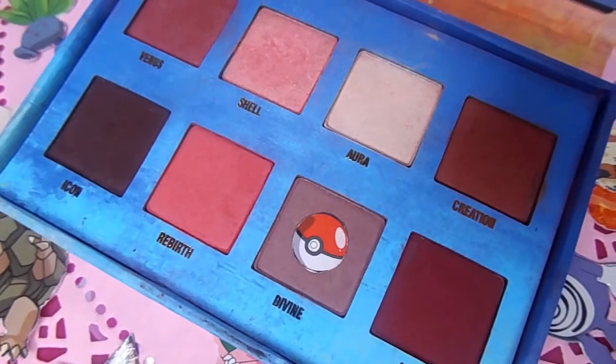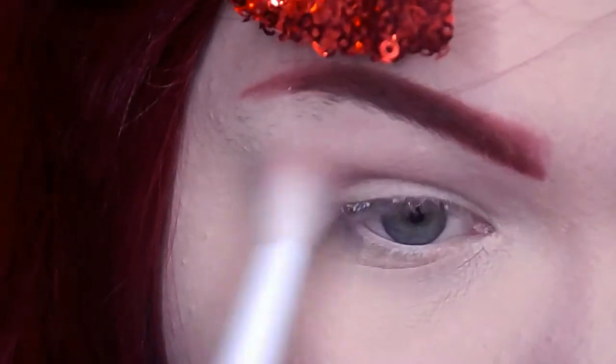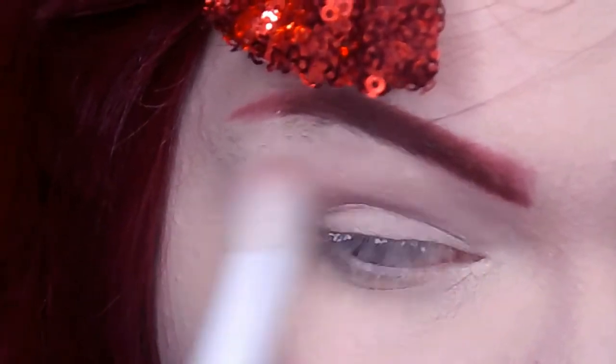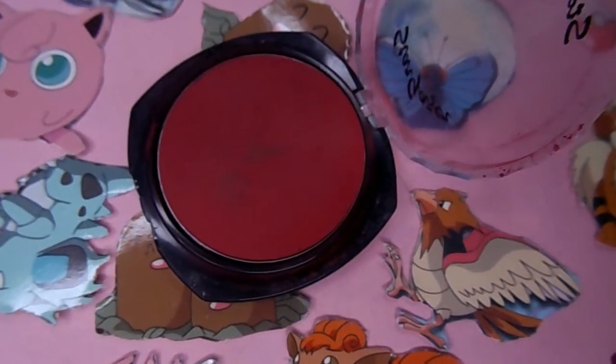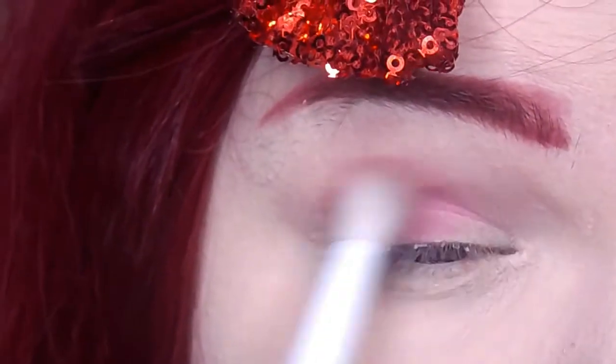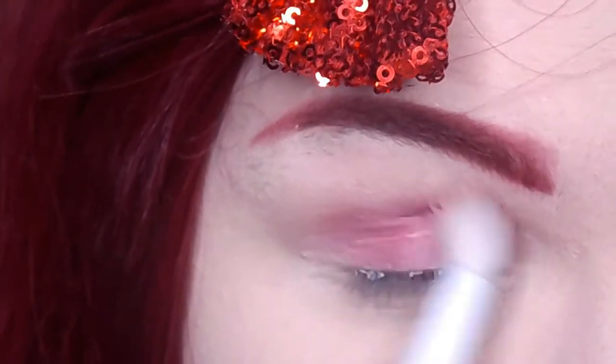Taking a warm taupe eyeshadow, you're just going to start running this throughout your crease, and this will work as your transition color. Then you're going to go in with a bright red eyeshadow, and using a fluffy brush, put this all over your lid, making it extra smoky and blending it out into your crease where you put the taupe color before.